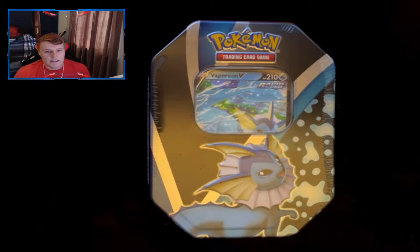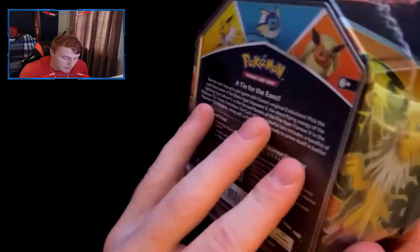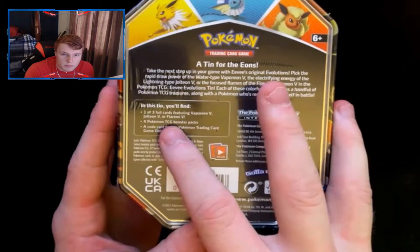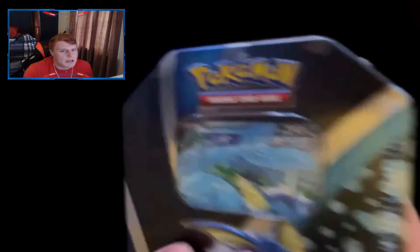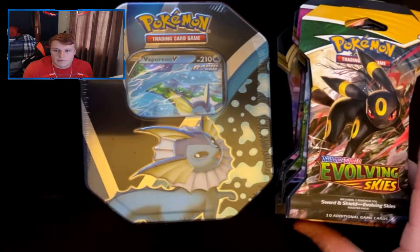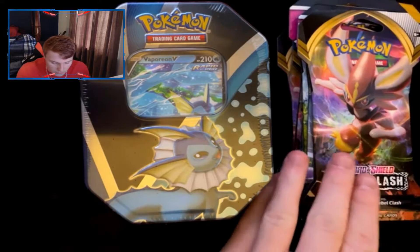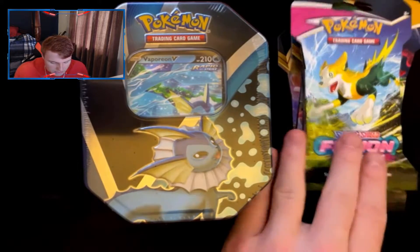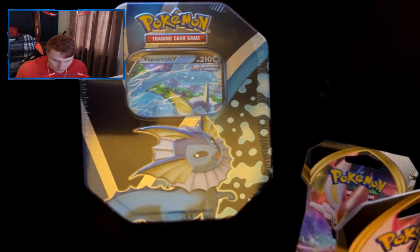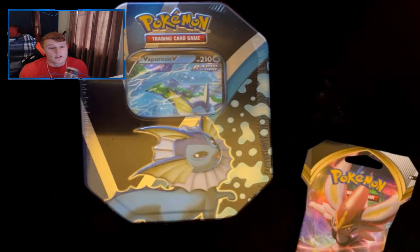We are here opening more Pokemon cards. We're opening this Vaporeon tin — I don't know exactly the name of it, but inside it's got four Pokemon TCG booster packs. I think they're all Battle Styles, but we also have various blister packs I've been collecting around the house, ranging from Evolving Skies, Rebel Clash, base set Sword and Shield, and I think one or two Fusion Strikes.